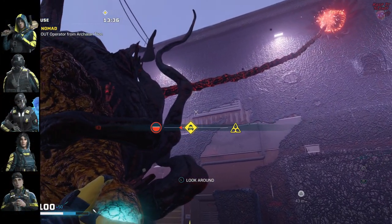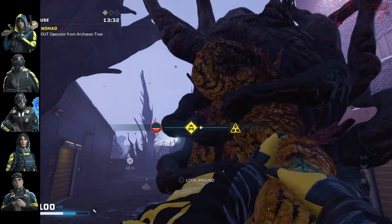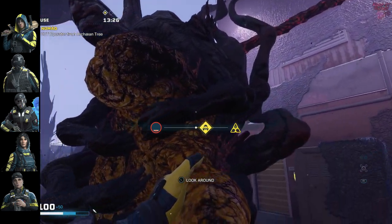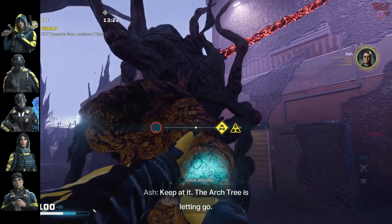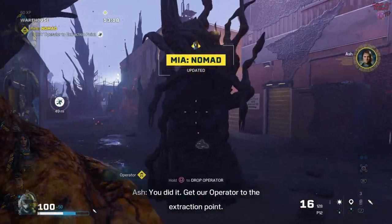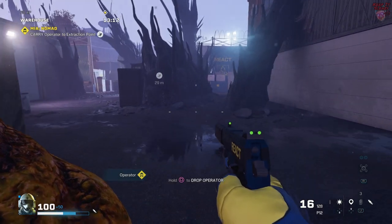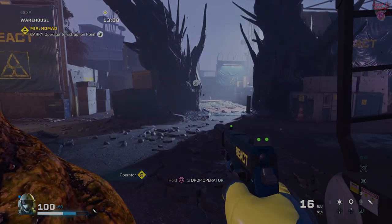Hibana is great for laying explosives with her skill and simultaneously destroying three to five anchor points. Jäger is also an asset because his ADS destroys both anchor points and the charges they shoot. Alibi, Gridlock, and Nomad are also great for setting traps in case any Arcaeans wander into the room during the mission. For preparation, the arc mine can help as a last resort to destroy charges, and the XR drone to track down the Arc Tree.